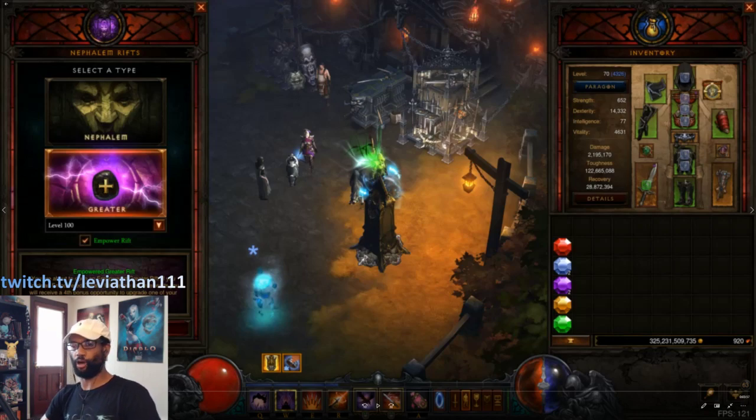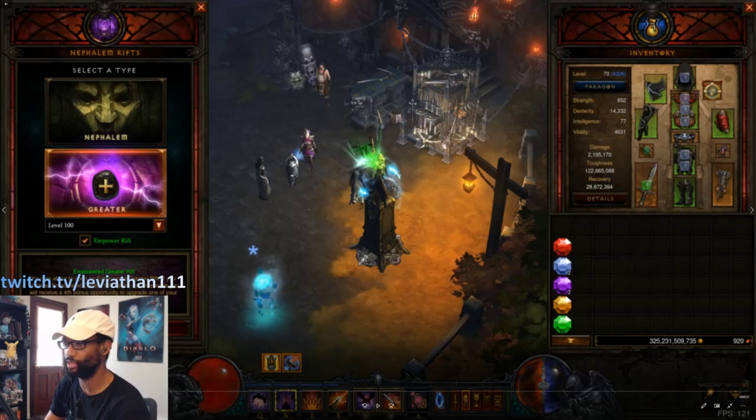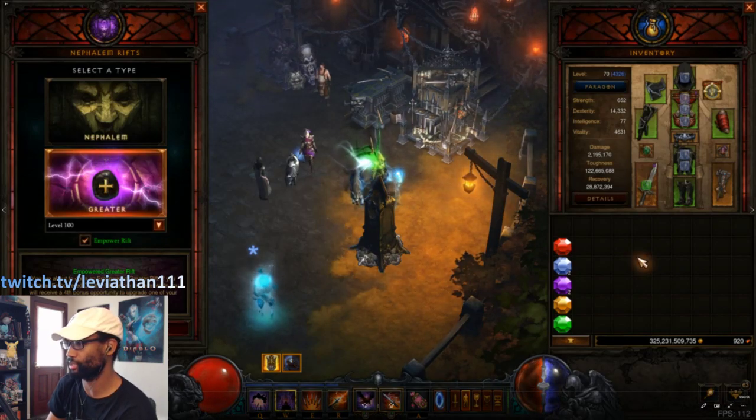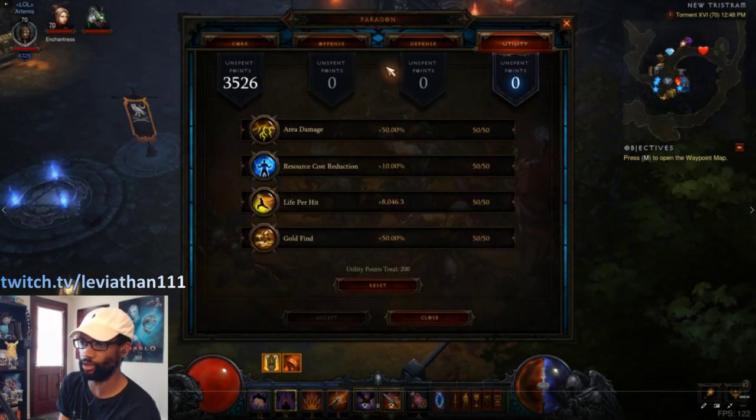I spent all of last season as a solo player doing nothing but speed GRs with Shadow Impale. I wanted to see if maybe there's a way to tweak it to make it faster, or at least find a comparable build that changes it up and makes it more fun to play. So I came up with this setup. We'll show you a video of an explanatory example of going through a GR100 — this is Shadow Impale with All Guilds here.